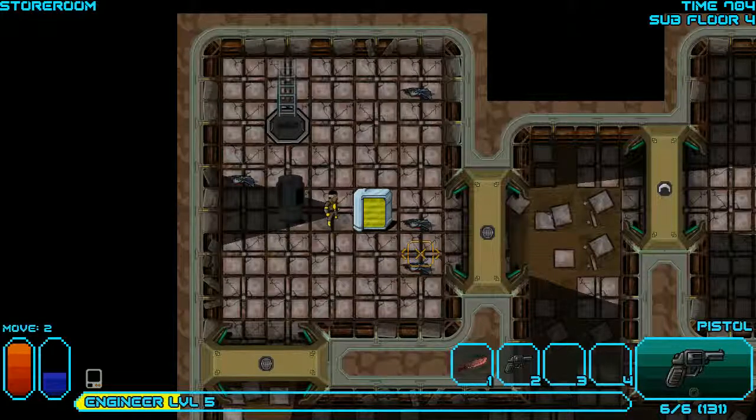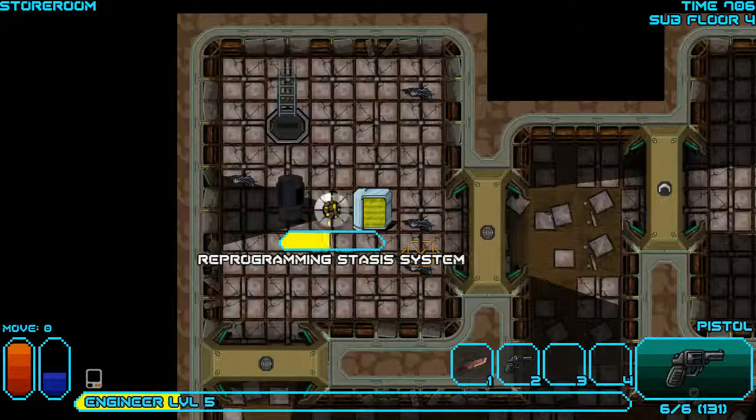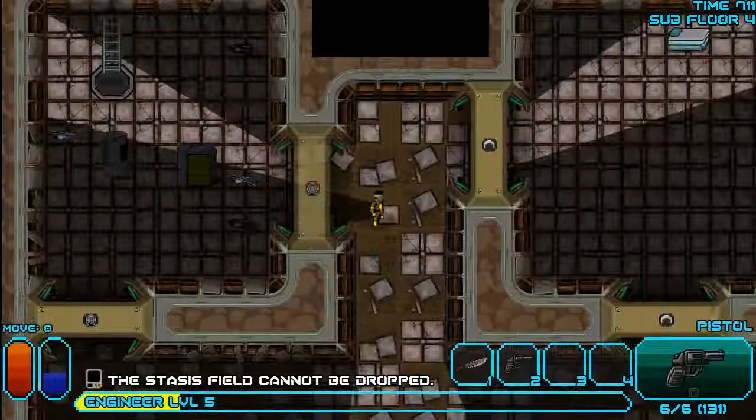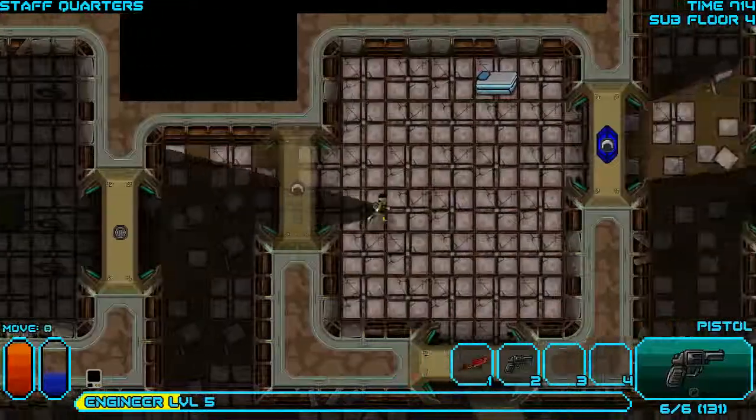Upgrading the pistol skill determines how far away enemies are before you're practically guaranteed a hit. My pistol skill isn't that great right now. Stasis field — could not be dropped, that's too bad. I'm sure the game-winning item wasn't necessarily inside there.